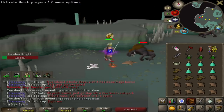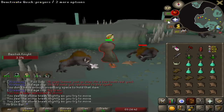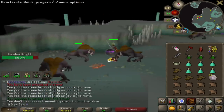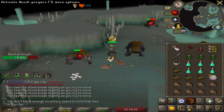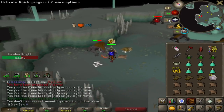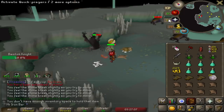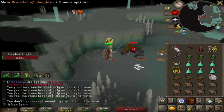Finally! An item that we actually got lucky on in the past two months. Although I'd be more than happy to stay here for a few extra tasks, looks like I don't have to. I can put in more time killing Moss Giants and get the Crystal Tool Seed. So we went from three items left back down to two items left — we're getting closer.